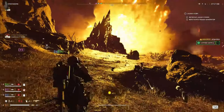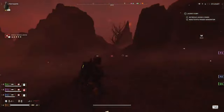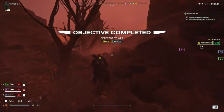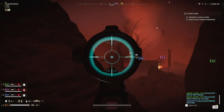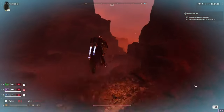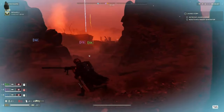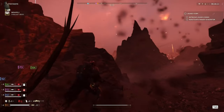Stun grenades are my recommendation so you can drop them and get out fast if you need to jump away. For primary, I'd recommend the lase sickle since it has infinite ammo as long as you don't overheat it, and very good precision. This build is heavily built for bots. As much as I love the AMR sniper rifle, it doesn't do a very good job versus bugs. You can one-shot the brood commander, and that's about it.